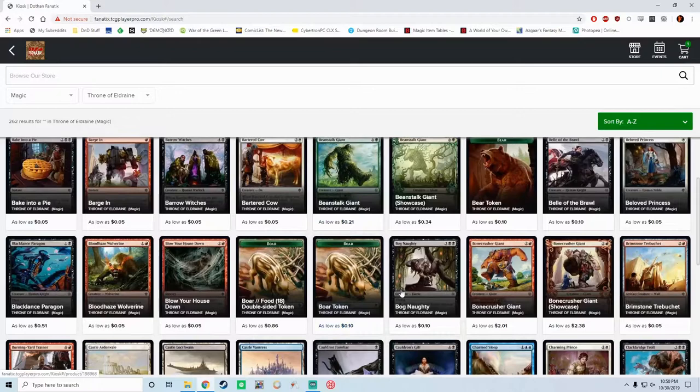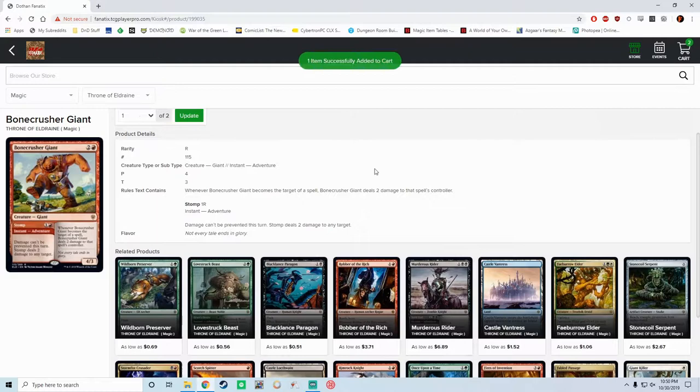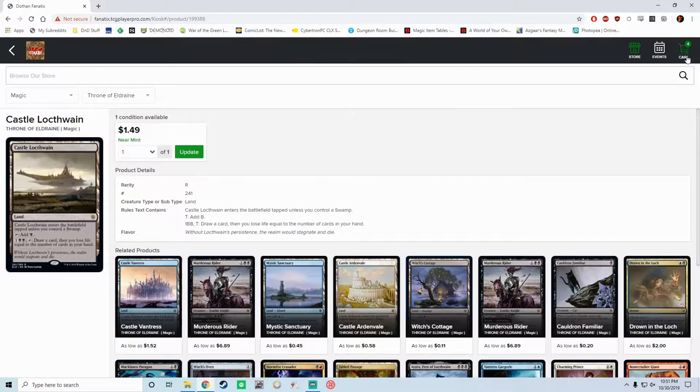Let's add a few things to my cart. Let's add a Bonecrusher Giant. And then, you know what sounds good? A Robber of the Rich — sounds horrible, but we're going to get it anyway. And why not a Castle Locthwain? Once you're done adding everything to your cart at the kiosk, you can come up here to the cart and it will tell you everything that you've ordered from us.